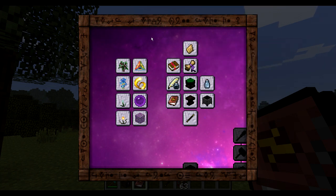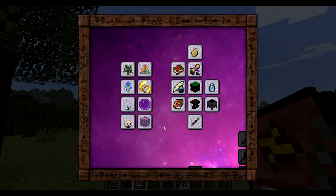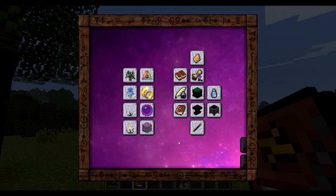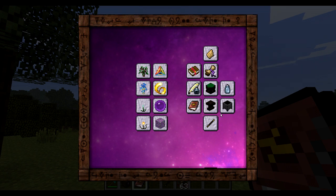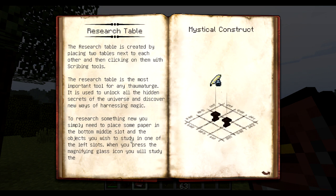Your Thaumonomicon is your best friend in Thaumcraft. When you right click it you get this achievement-looking interface. First you get all those small buttons right here — those are your best friends in Thaumcraft. They explain everything, and this is why Thaumcraft is such a great mod: it's very much self-explanatory and very much intuitive. If you feel like something is right, it usually is. What I'm looking for is the research table.